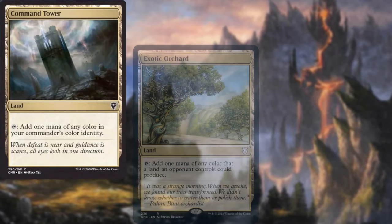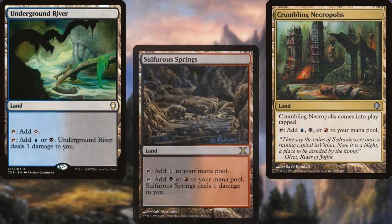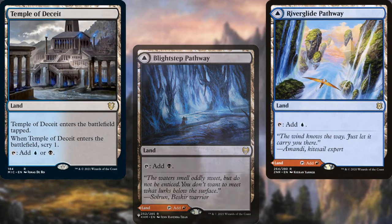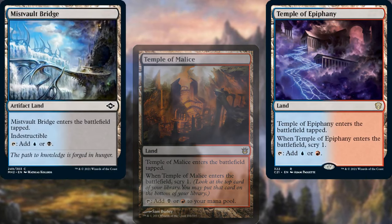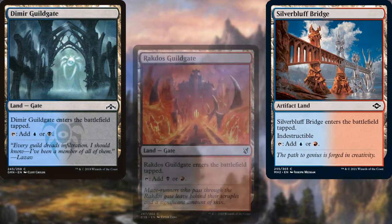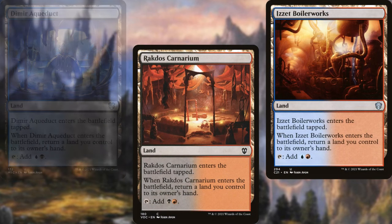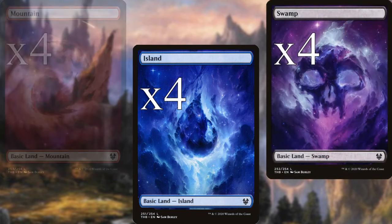Our land base includes Command Tower, Exotic Orchard, Crumbling Necropolis, Underground River, Sulfurous Springs, Shivan Reef, Clearwater Pathway, Blightstep Pathway, Riverglide Pathway, Temple of Deceit, Temple of Malice, Temple of Epiphany, Mist Vault Bridge, Drossforge Bridge, Silver Bluff Bridge, Dimir Guildgate, Rakdos Guildgate, Izzet Guildgate, Dimir Aqueduct, Rakdos Carnarium, Izzet Boilerworks, Bazooka Bog, four Islands, four Swamps, and four Mountains.